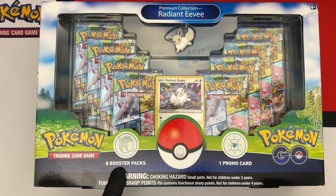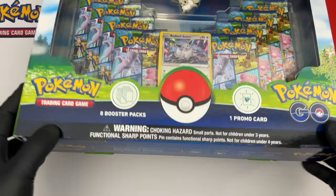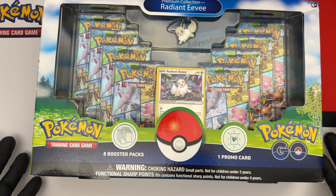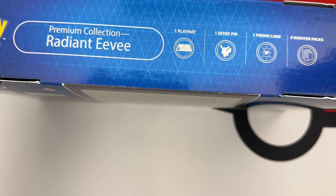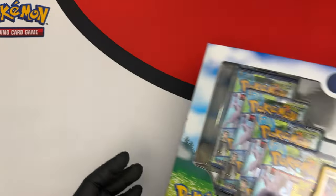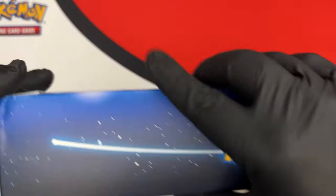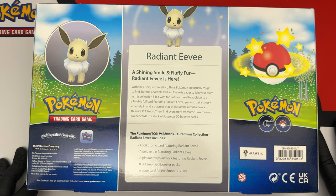So what does this contain? It contains eight booster packs, one promo card, and this thing that maybe is a choking hazard. It has one playmat — which is fun because you wouldn't see that mentioned anywhere on the box — it just says eight booster packs and one promo card. You see a pin here and you think 'oh cool,' but actually it has a playmat, an Eevee pin, one promo card, and eight booster packs — pretty good value.